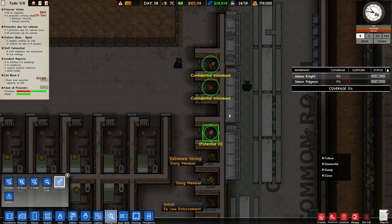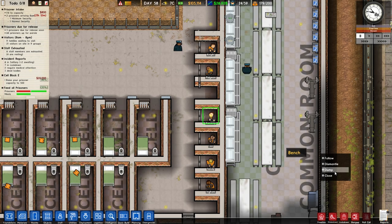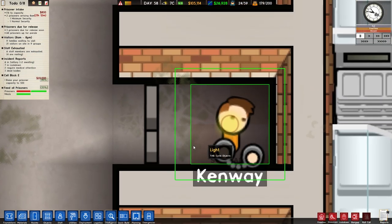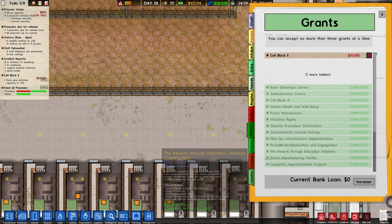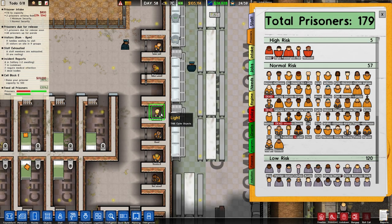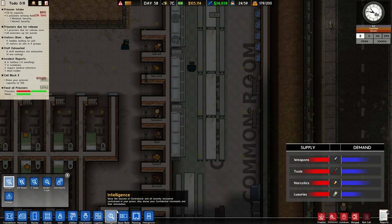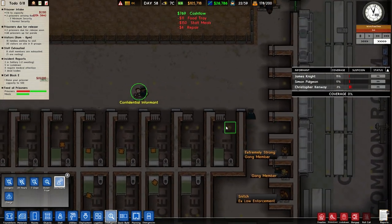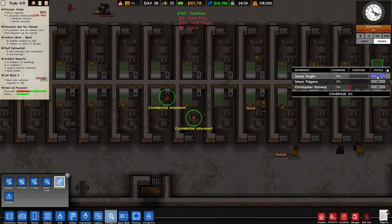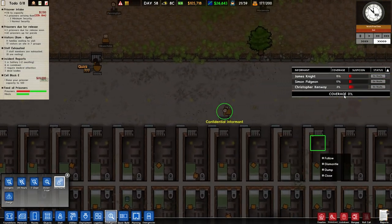And then you recruit them. For some reason it's targeting the light, not the person — it's Kenway. So on prisoners, Kenway is here. I can't click on Kenway — there we go. Then we recruit him there. Then what you can do is go into informants and activate them. So I can say activate, activate, activate — and try to get them to find out information for me.